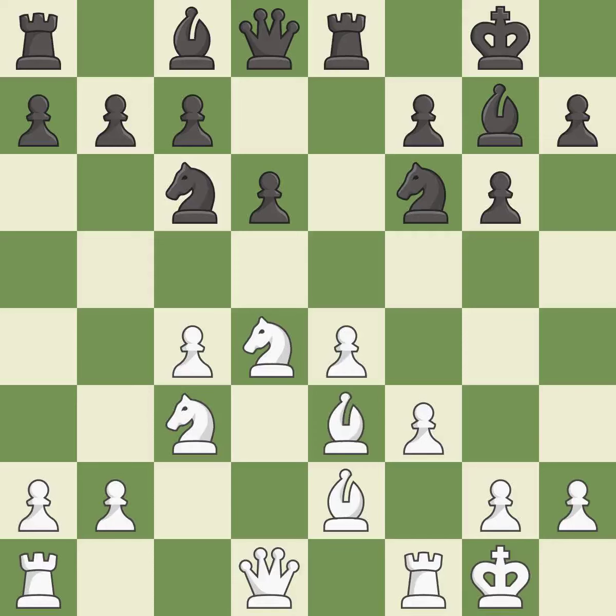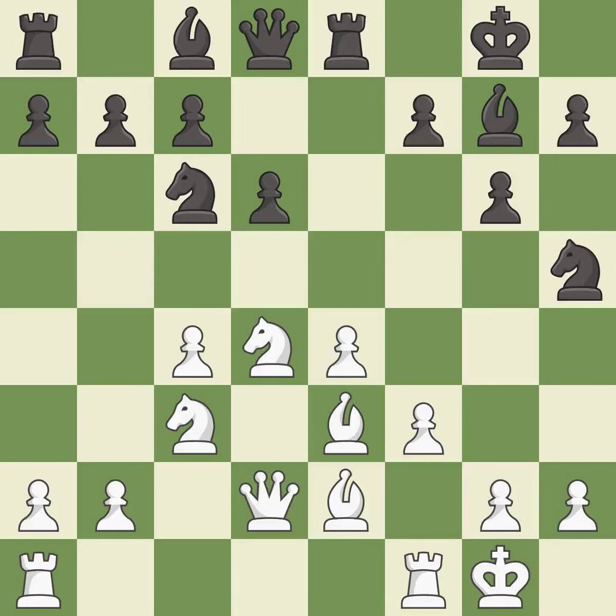Bb3 develops the bishop toward the center and protects the knight. Nh5 unblocks the g7 bishop, f7 pawn, and the black queen — the rooks can now see each other, allowing them to provide mutual defense. This mobilizes the knight, allowing it to control more of the board.